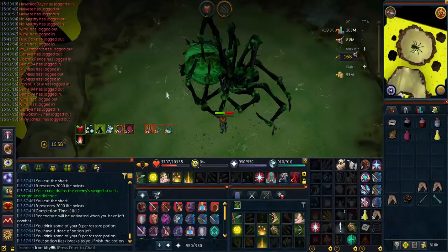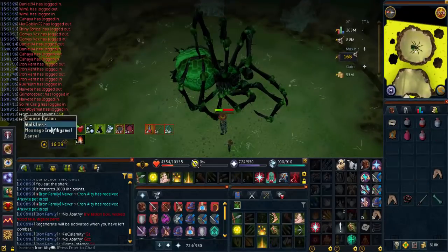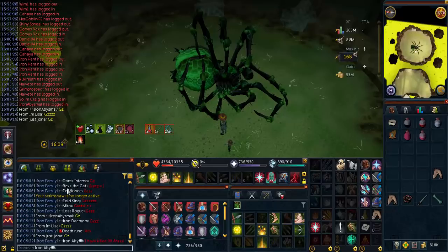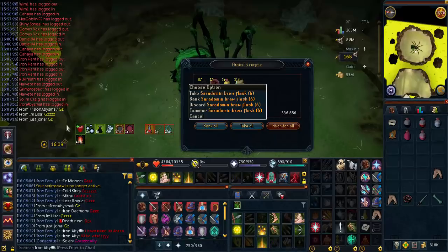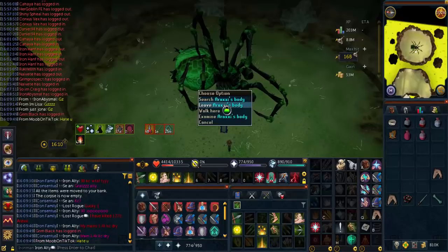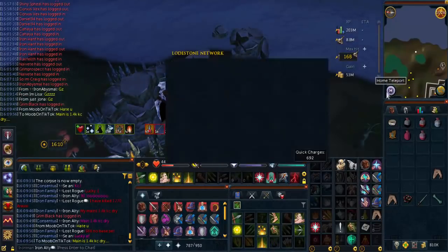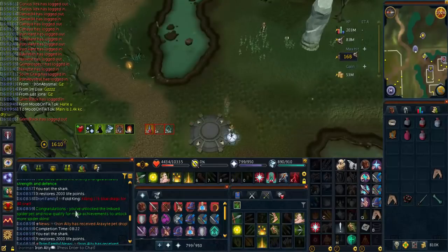It is indeed a new day, meaning back to Araxor for bottom path. First kill, okay we'll take that. We just got the pet! I don't even have this on my main - 1.4k KC dry. Oh my god, this account is too lucky. 90 KC for the pet!